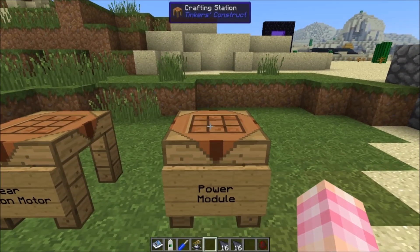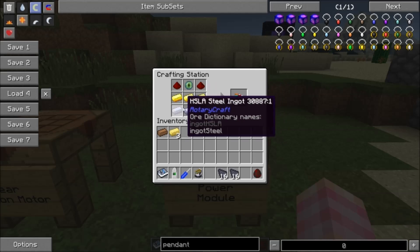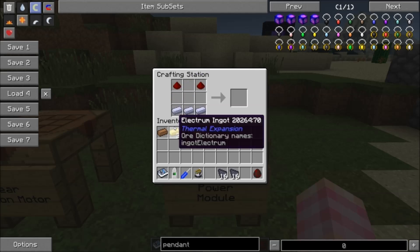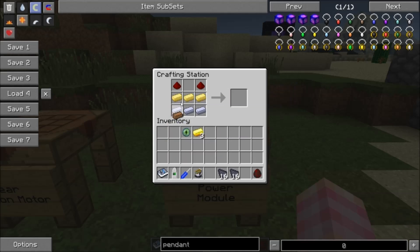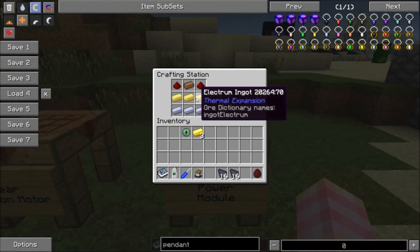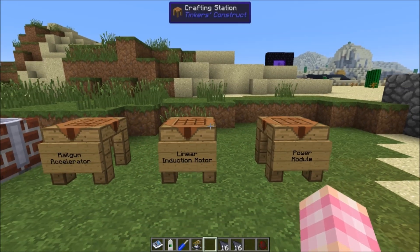You're going to need one power module, which is crafted with an eye of ender (not an ender pearl), two redstone, three gold ore, and three steel ingots. Like the other circuits, you can replace the gold with electrum and the eye of ender with copper if you have Thermal Expansion. Either way, you only need one power module to craft one railgun.